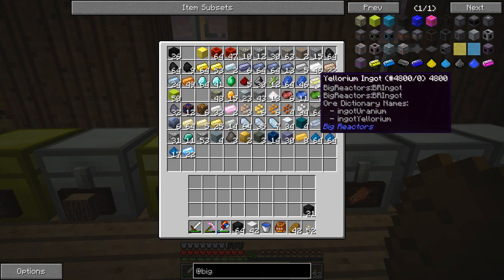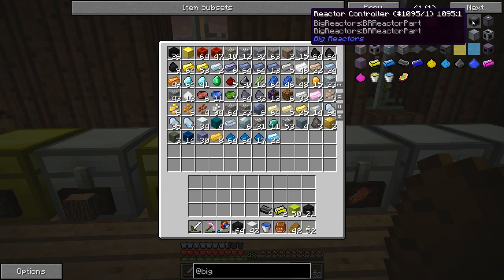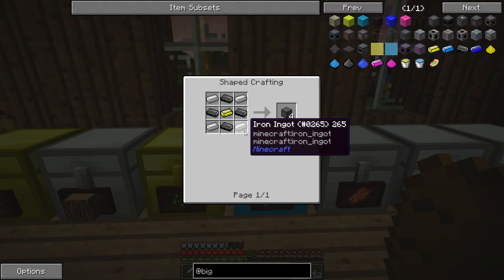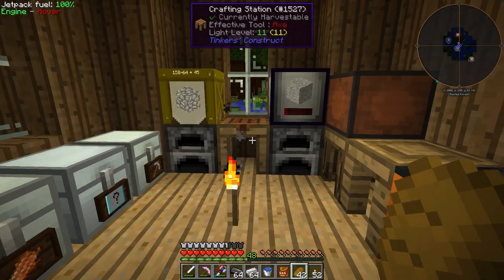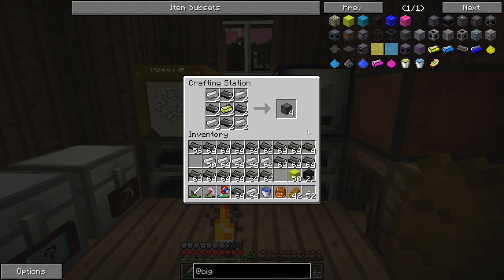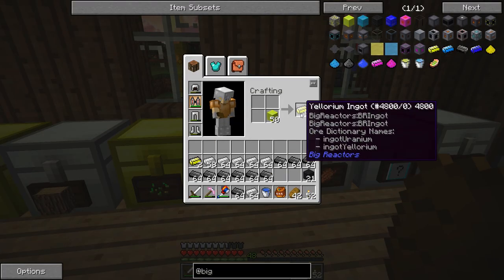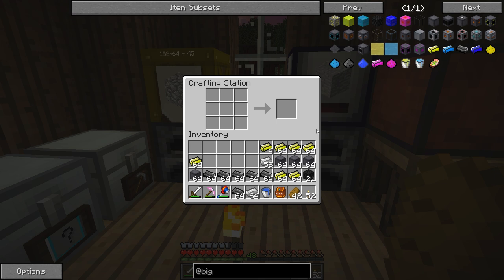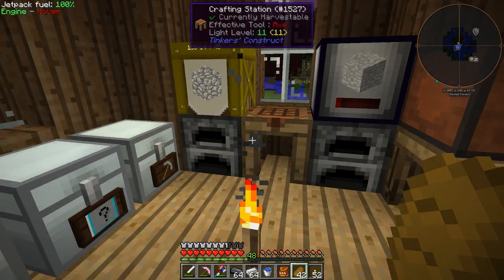I've got a ton of graphite I went mining between episodes. We got a bunch of eulorium, we got all the stuff we're going to need. So first and foremost we're going to have to make a whole bunch of these reactor casings, so let's make a bunch of these. Let's make four stacks worth — that will be quite enough to get us started I think.